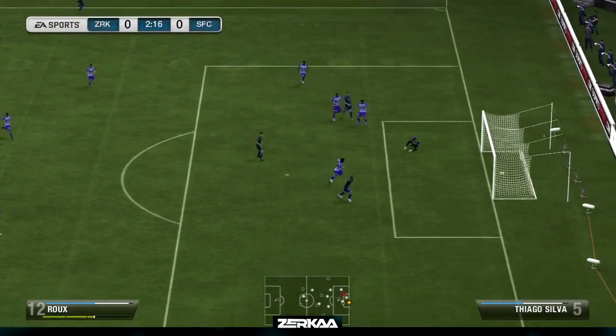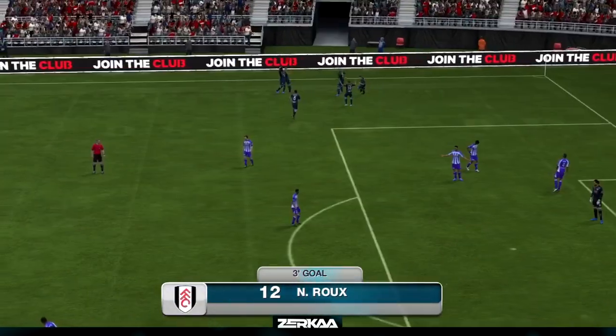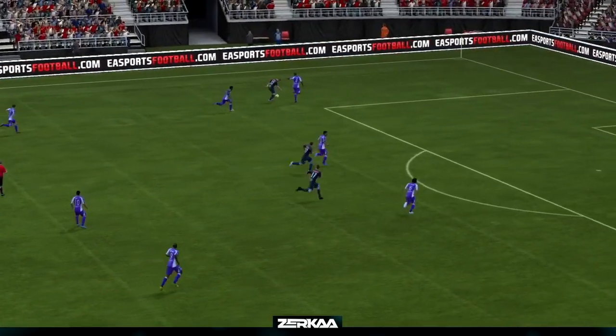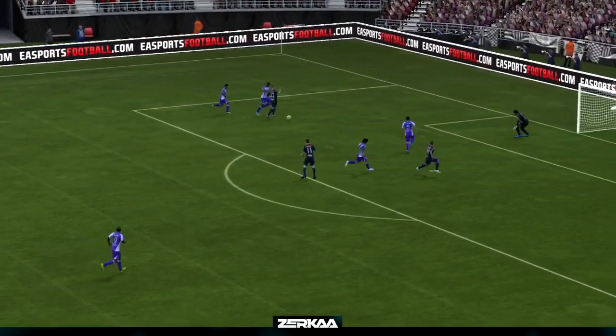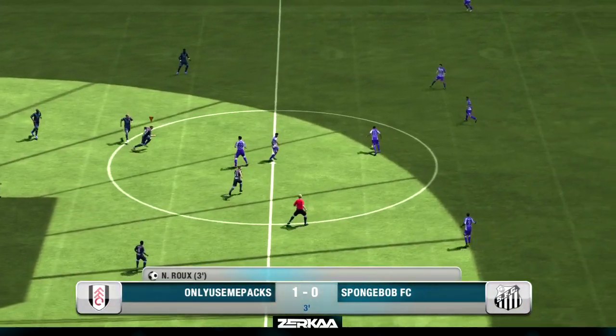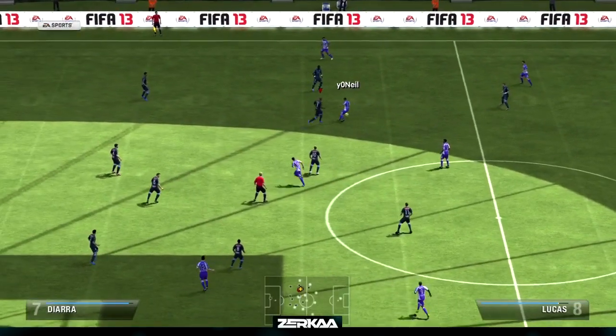Same again, back post. Yeah, the same goal as last game — same little skill, that little body fake getting past the player. It was in the air as well — watch. Fell off so well and then he finished at the back post. Nice. Spongebob FC with 60 chemistry.